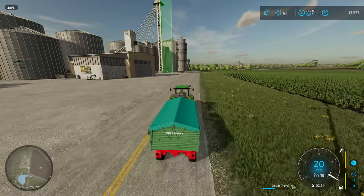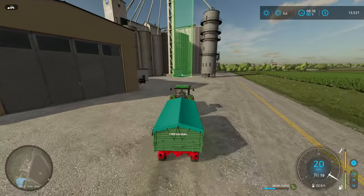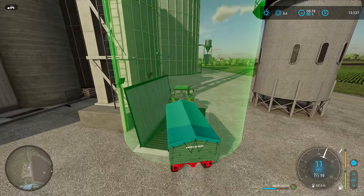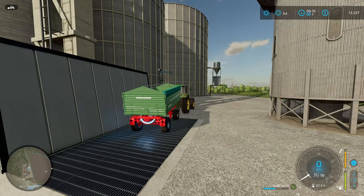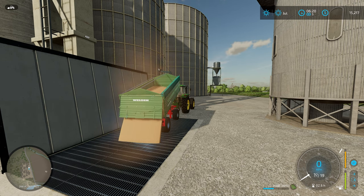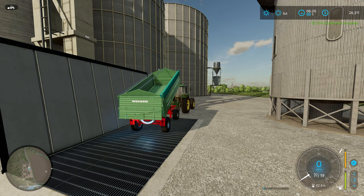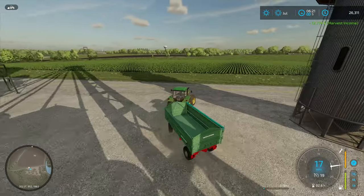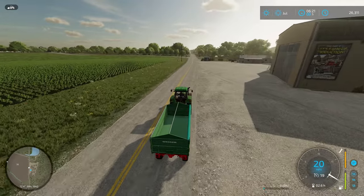Okay, here we are coming up on the sell point, just here off the side of the road — obviously where the giant light in the sky is. I'm thinking we should get about $9,000 for this. Let's go ahead and hit I to overload and we'll let that go out. We have 3,608 liters. And the winner is — $12,774! Apparently I can't math. That's better. Always nice to be surprised on the high side. I'll go ahead and bring this tractor back to the farm.